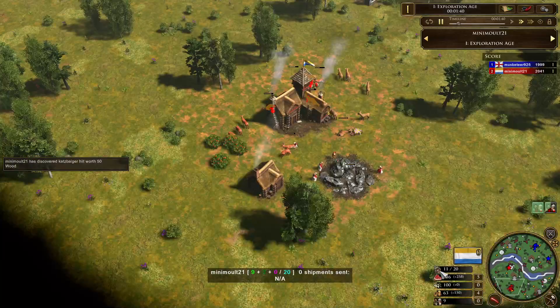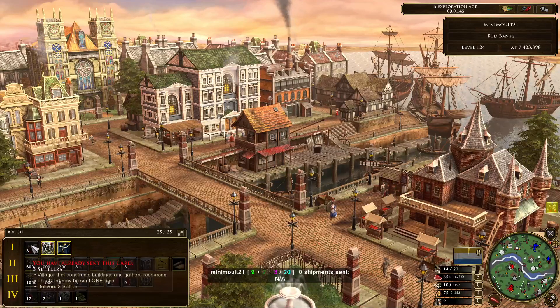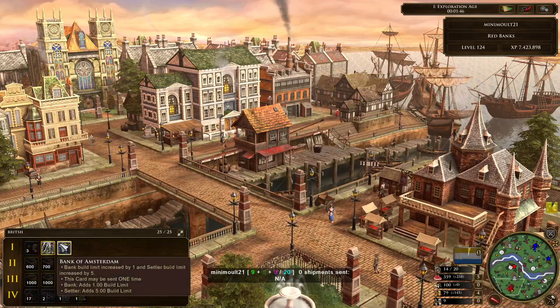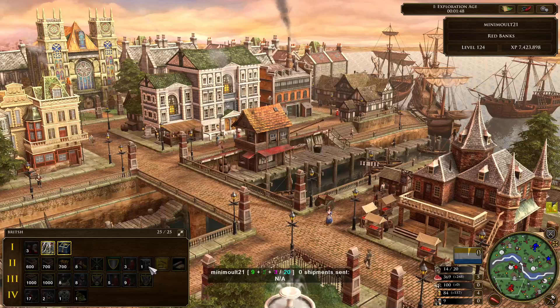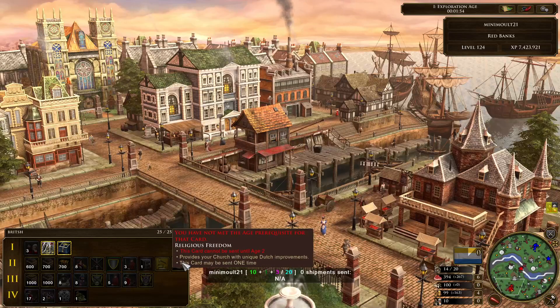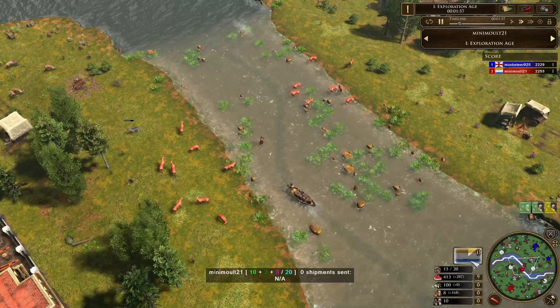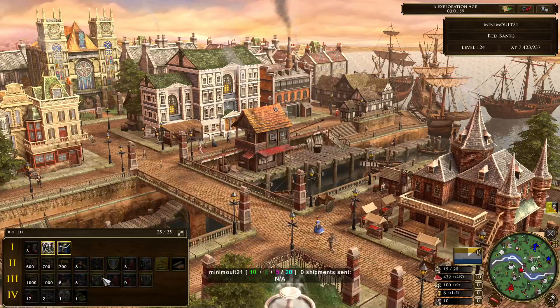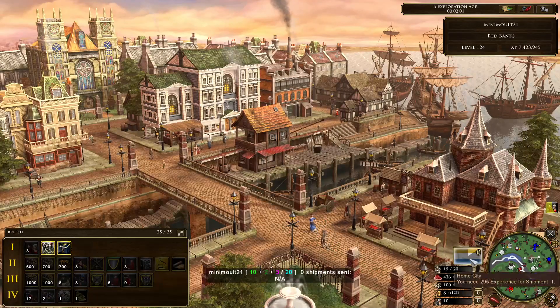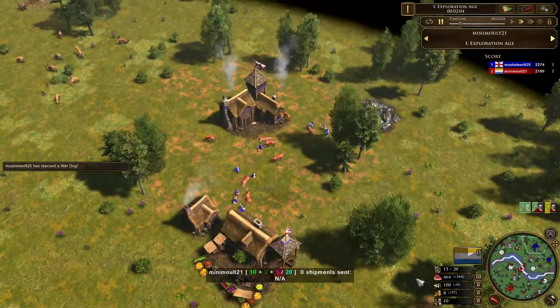Mini Malt will probably look at getting a lot of early banks out — he's going for three settlers to begin with and he does have a bank wagon there. It looks to be a pretty aggressive or tech-oriented deck rather than one that'll really rely on a bank boom.